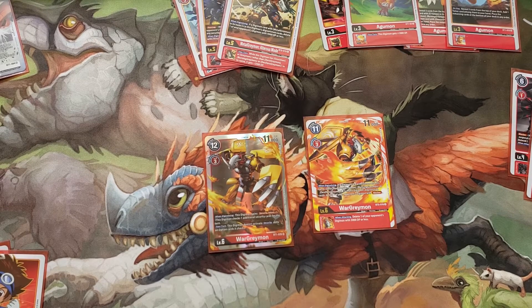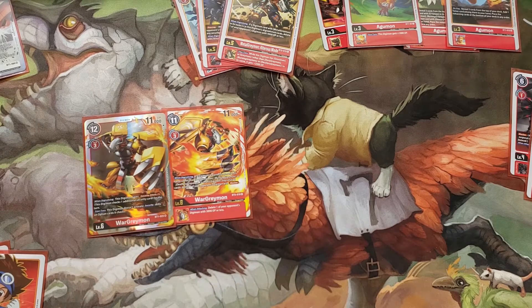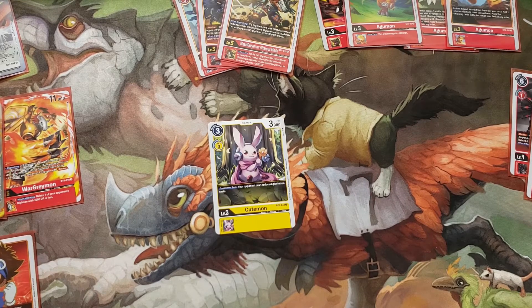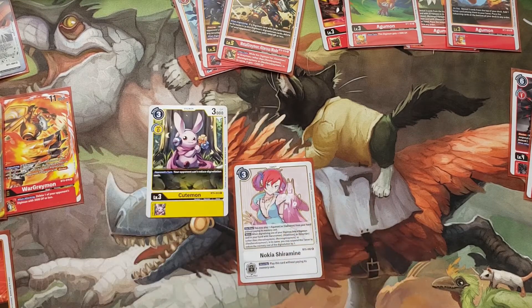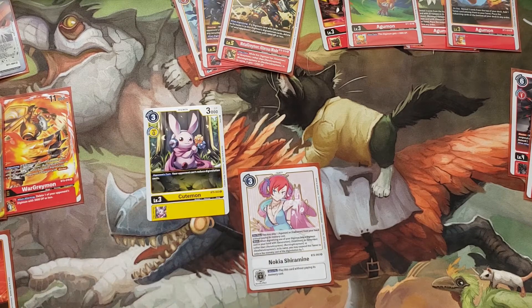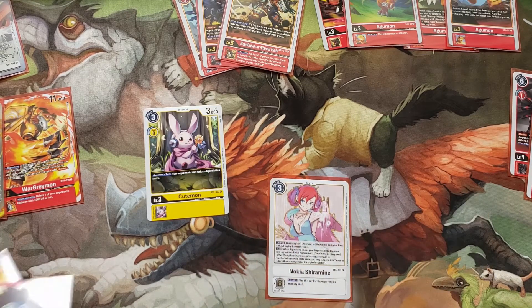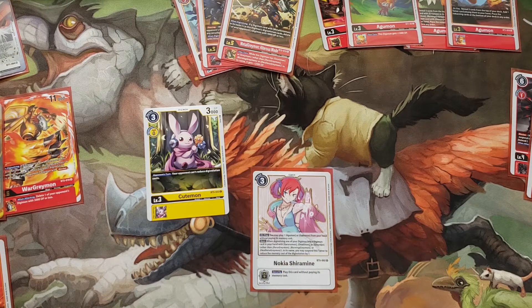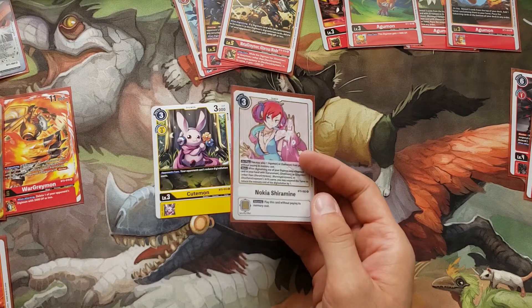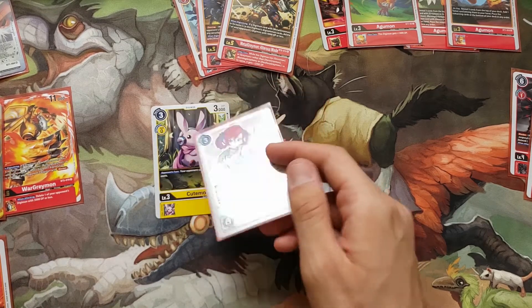Another thing that was a surprisingly effective counter was Cutemon — your opponent can't reduce the digivolution cost. I had two Nokias on the field when they played it. The first matchup I won because we both built up and I built a little faster and swung for game. But the second matchup I had two Nokias and they played Cutemon right away and I was just stuck — it totally nullified my Nokia. I never saw my other two Tamers and eventually lost.